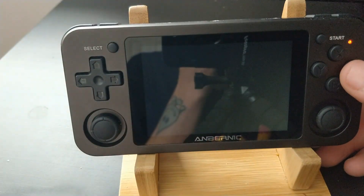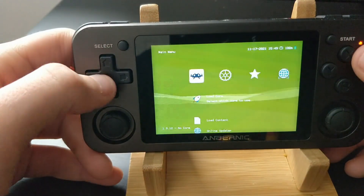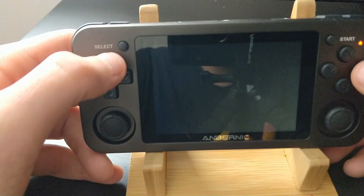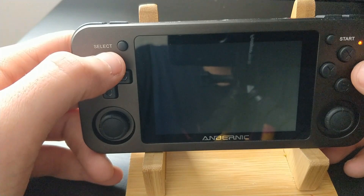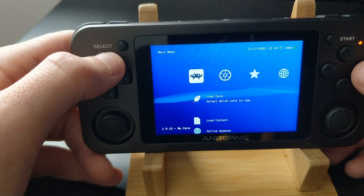The first thing I've done is I've updated RetroArch to the latest 1.9.12 version, both for the 32 and 64-bit versions of RetroArch. Along with that, I've updated the Gambit and QuickNess cores for RetroArch and added DuckStation, which is a PlayStation core, to RetroArch 32.